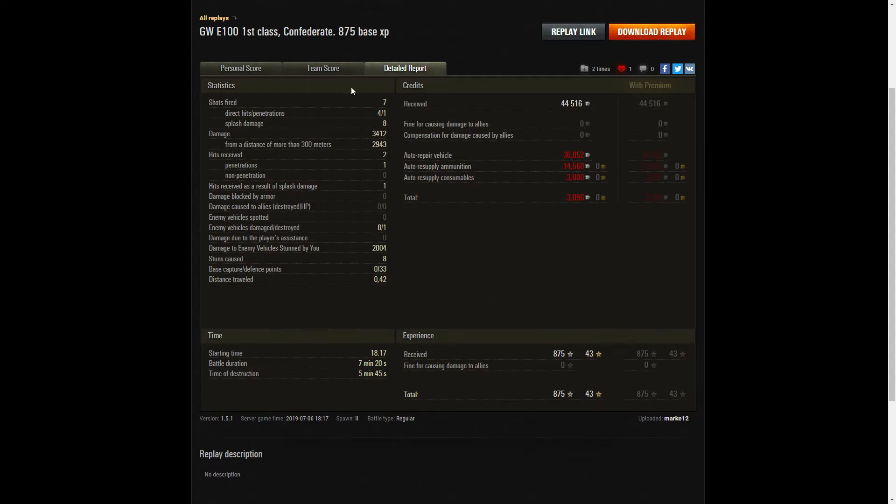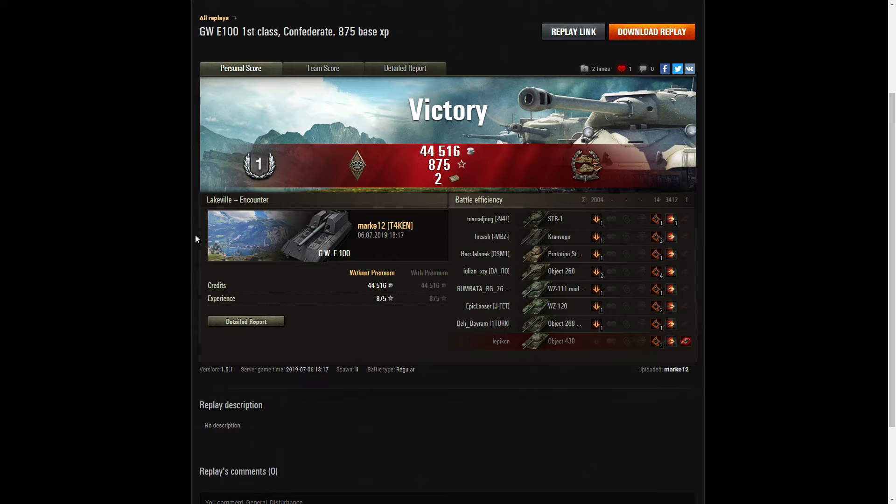3412 hit points damage. The highest scorer was in fact the Object 268 on his own team with 5050. When it came to kills, the Waffenträger auf Panzer IV managed to get four kills, and the Object 268 prototype and the enemy 268 also got three kills apiece — Marky only got the one kill. When it came to base XP he was in third place with 875 — the Object 268 got 940 and the Waffenträger 921. He fired seven rounds, got four direct hits, one penetration, eight splash, for 3412 damage of which 2943 were at more than 300 meters. He received two hits, one penetration, one splash. He damaged eight of the enemy, killed one, and did 2400 hit points of stun assist off eight stuns. He also managed to get 33 defense points with the rounds fired into the cap zone to get resets.